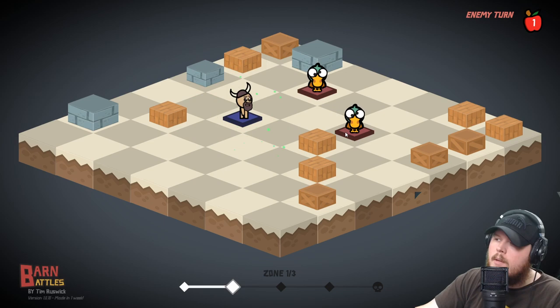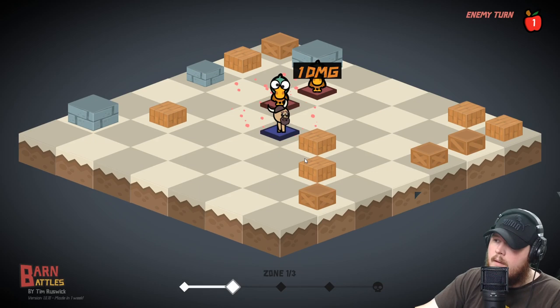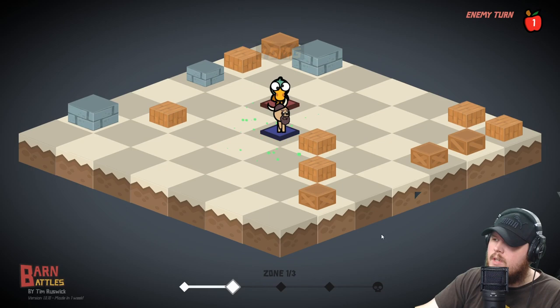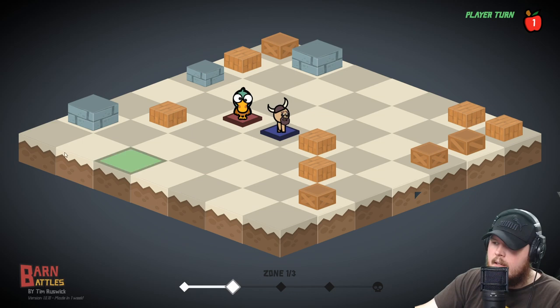Whatever you see on the board, you can actually capture. Remember I said it was like chess meets Pokemon, right? That's kind of where we're going with it. I'm pretty happy — this took me one week, seven days to make. I did use some assets; like some of these brick assets are Kenny's assets. They're free 2D assets — Kenny.nl, shout out by the way.